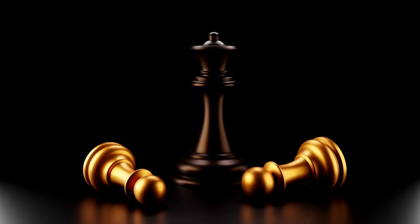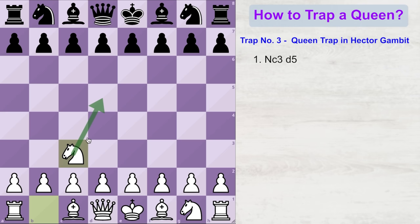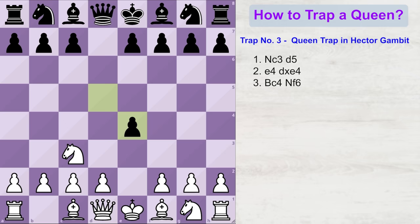Now let us look at a queen trap in the Hector Gambit. White starts with knight to c3, taking control of two important center squares. Black plays d5. Since you want to get rid of the two pawns on the d-file so you can capture the opponent's queen, you play the Hector Gambit by offering the pawn on e4. If black takes, instead of taking back the pawn and wasting time, you start preparing for the trap by playing bishop to c4, developing your bishop to a square where it can eye the weak f7 pawn in the enemy's territory.